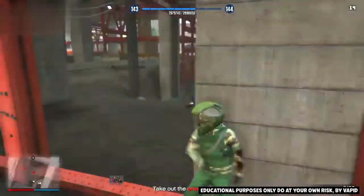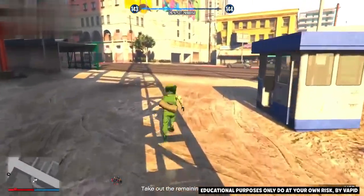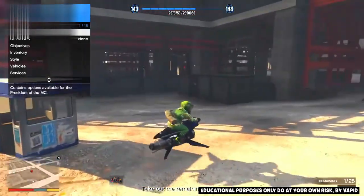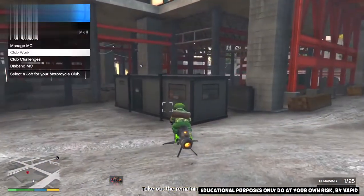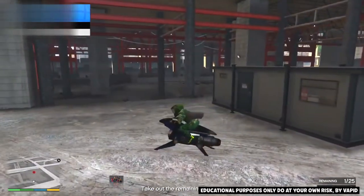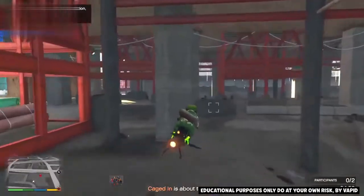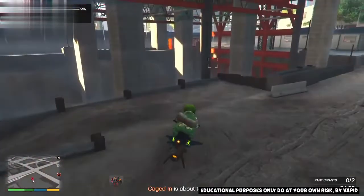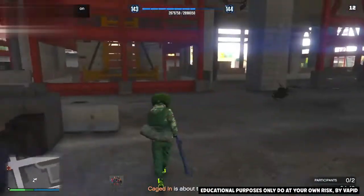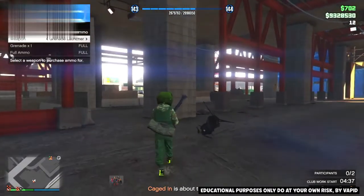Once you have one guy remaining, hop on your Oppressor or whatever vehicle you've got and register as a CEO or an MC. If you're an MC, go to club work and start a mission called 'Caged In.' Start it up. If you're a CEO, start any kind of VIP mission. Once you do that, you should be in the mission but still online and still in the gang attack. Go ahead and finish off the last guy. I finished off the last guy and I have no alert message.